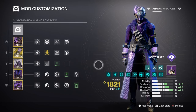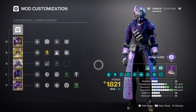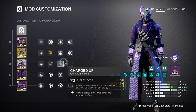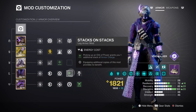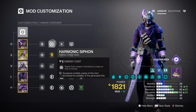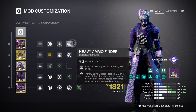The Resilience stat is at tier 7 for a 20% damage reduction, which is okay for end game, but aiming for tier 8 and above is better for 24% damage reduction. For armor charges and additional optional mods: Charged Up x1 expands how many charges you can carry when collecting an Orb of Power, and Stacks on Stacks ensures you collect 2 charges instead of 1. Adding the Harmonic Siphon, Reaper, and Powerful Attraction mods will further help with creating and collecting Orbs of Power. Lastly, common mods like Ashes to Assets for faster super regen and Heavy Ammo Finder for more heavy weapon usage round out the setup.